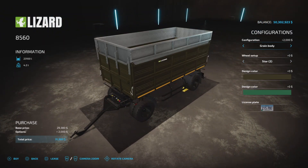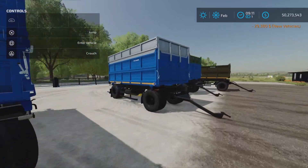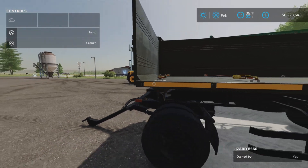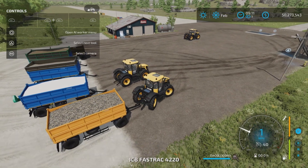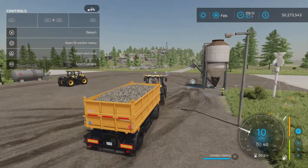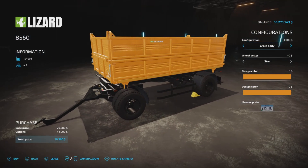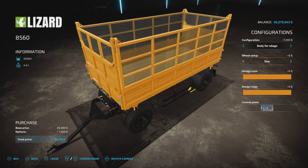We want Bale Trailer because we didn't buy one yet — it's a Bale Trailer, so you put stuff in there and lock it down with the straps, and that's about it. Let's hop into our tractor. I have the base model filled with rocks, 15,400 liters. The extended version goes up to 23,100.